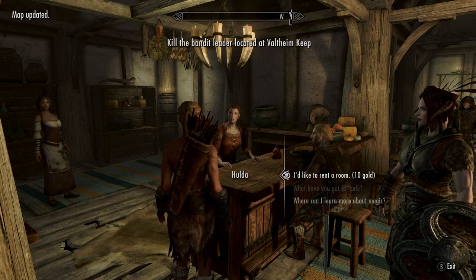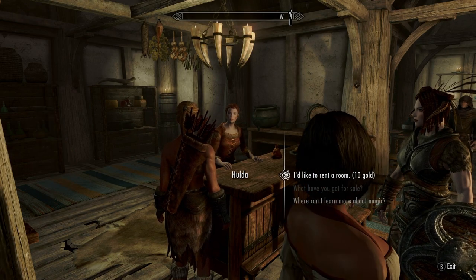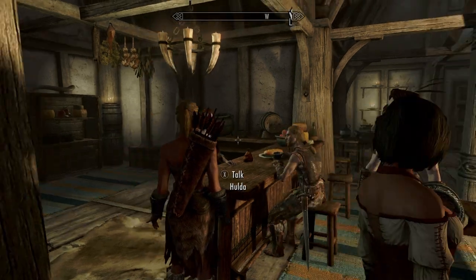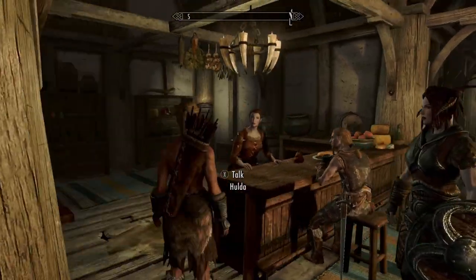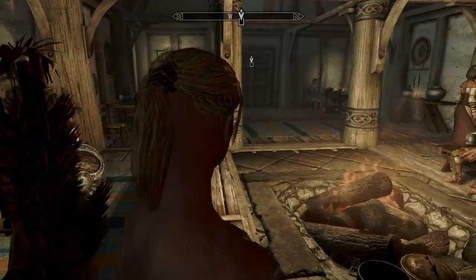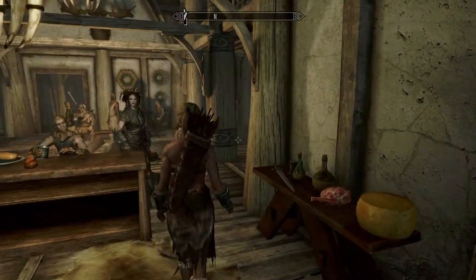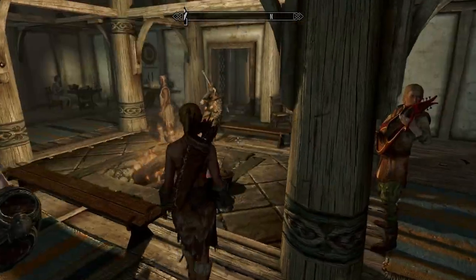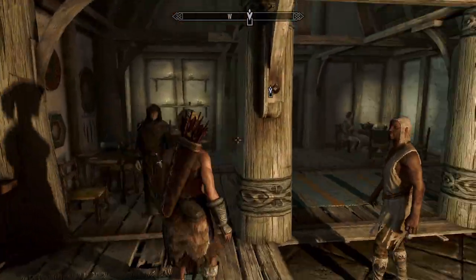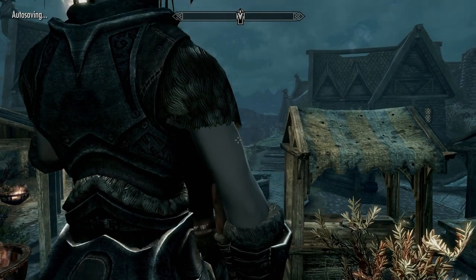Okay — 'kill the bandit leader located at that keep.' Early game you might get Silent Moon's Camp, that keep, the Halted Steam Camp, or something like that. Again, if you're following along in my walkthrough and you talked to the same quest giver at the same time and yours is completely different, that's to be expected. Every time you play Skyrim it's a different game.